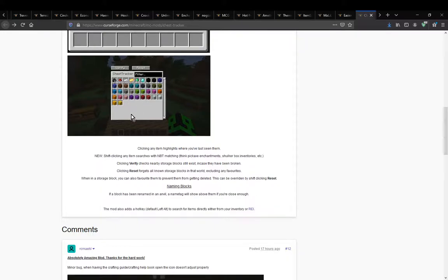Because you might get things like dirt, cobble, or whatever else when you were making your way somewhere or mining, and you eventually came across the loot chest and don't really need to see all the stuff in it. Otherwise, when you're in a storage block you can favourite them to prevent them from getting deleted by the reset.